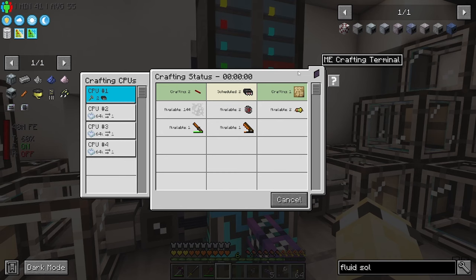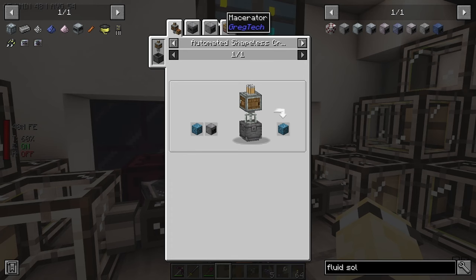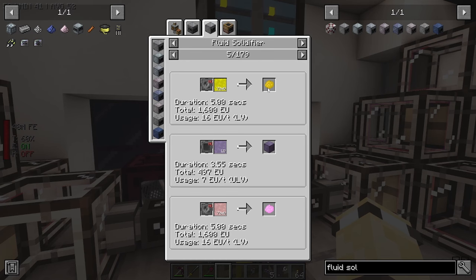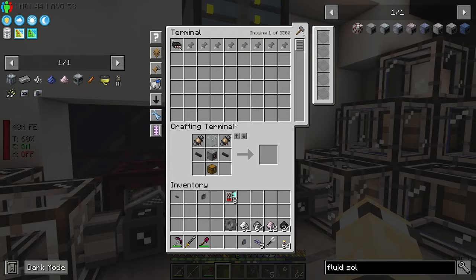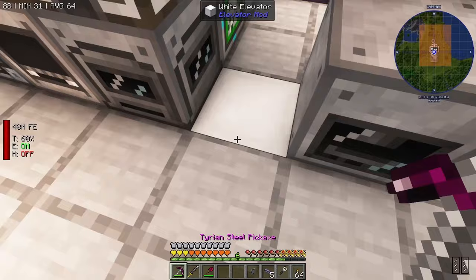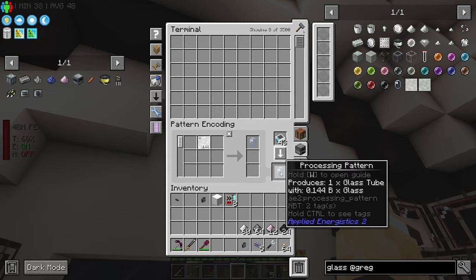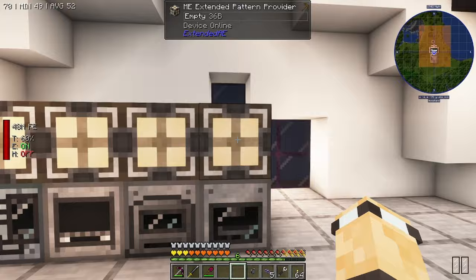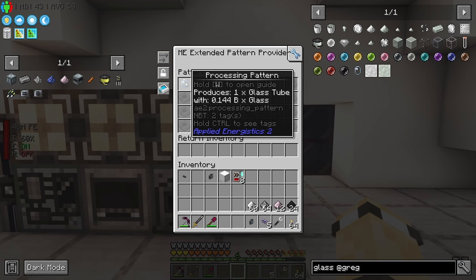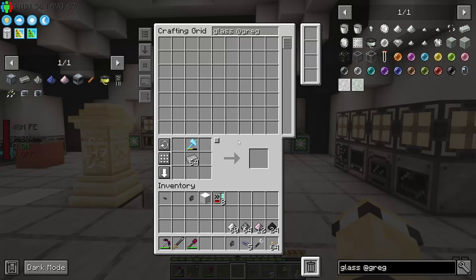This is taking a while because I keep running out of glass thingies - whatever they're called. So what I'm going to do is make a fluid solidifier, and it's going to be dedicated to making the glass ball things - tubes - in my base. Because I think I've got it. There we go, the solidifier. I can stick that right there. I also need an LV. I'm going to set up a recipe for this - I didn't really need an extended pattern provider for that because it's purely to make the tubes.